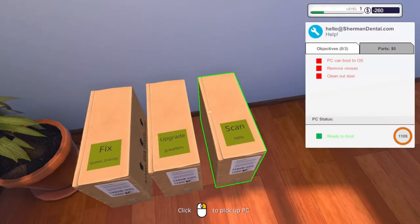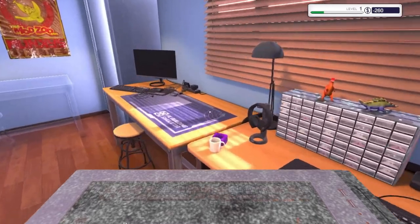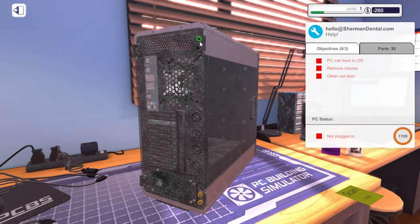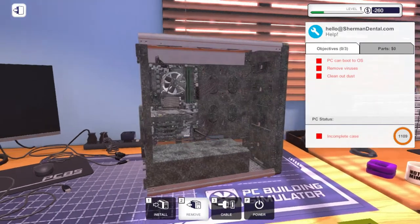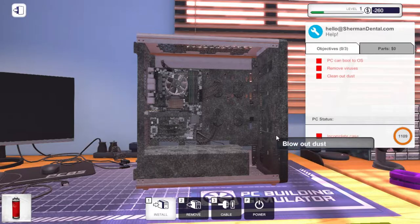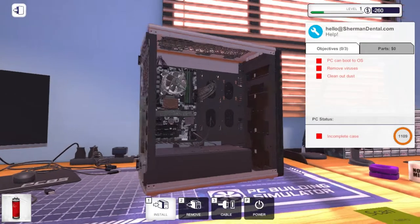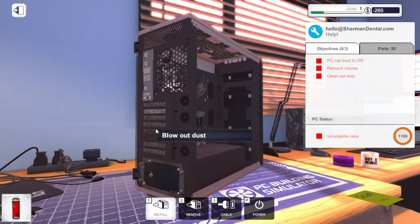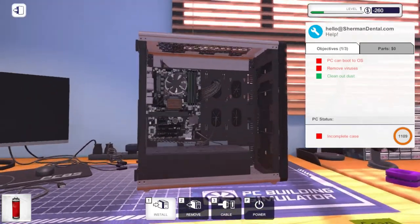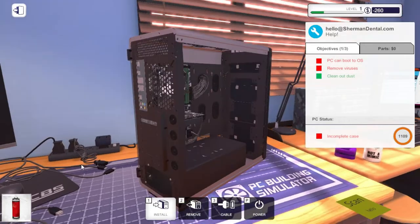Parts are here — huge boxes for very little, but anyway. Who's first? Clean dust, remove viruses — okay we'll do this guy's first because his is the simplest. We all know how to clean a PC — something I probably should do more often to my own PC. We need compressed air. This might take a while — this is one dirty PC, wow!